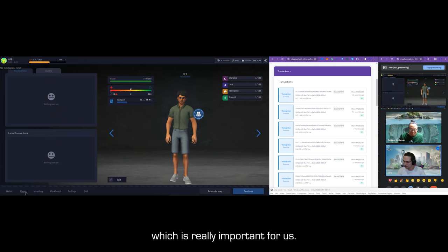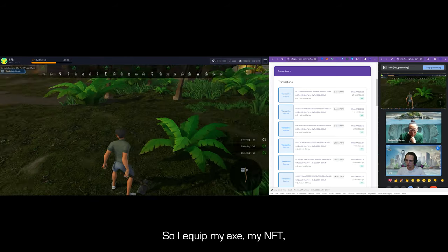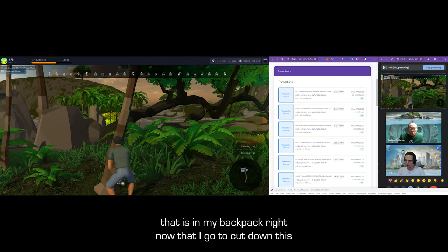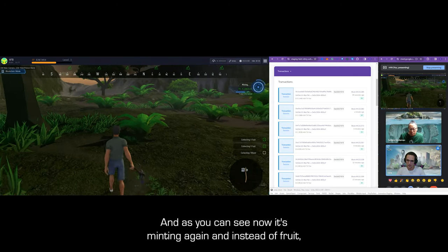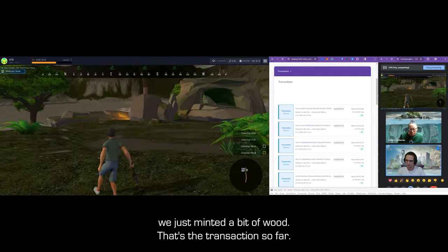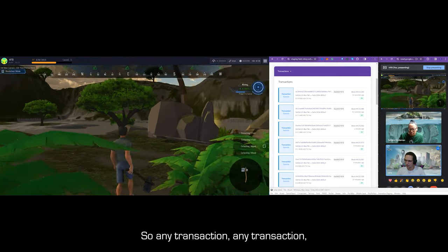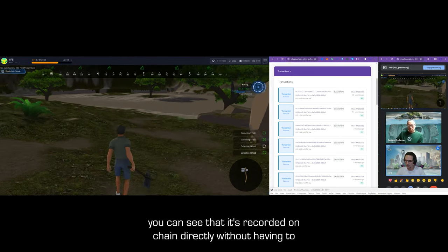I equip my axe — the NFT that is in my backpack right now — and I'm going to chop down this tree. Instead of getting fruit from it, we just get a bit of wood. Any action that I take, you can see it's recorded on-chain directly.